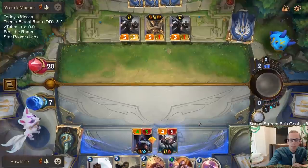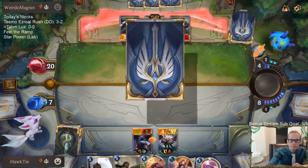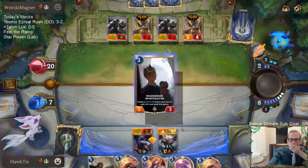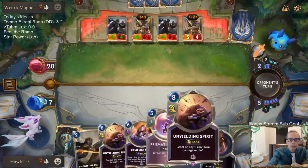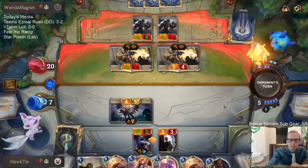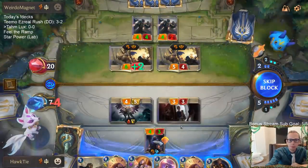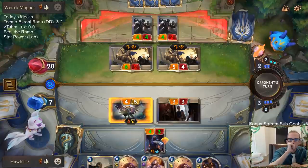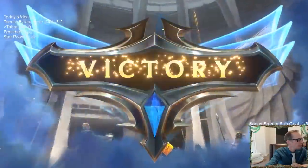They should have Misfortune this next turn — what's their Bilgewater card? I could go for Unyielding Spirit on the Radiant Guardian. I want to be able to get rid of two other things, have another blocker, have it detained. I hope they don't have Mega Ruin. They do not — GGs! Unyielding Spirit is really powerful.